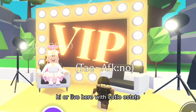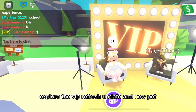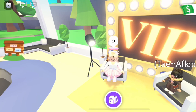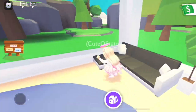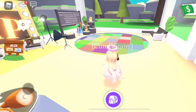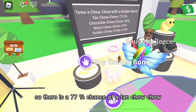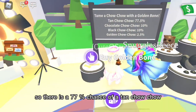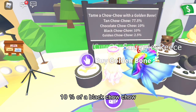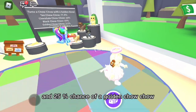Hi, you're live here with Cutie Estate where everything cute exists. We are in Adopt Me exploring the VIP refresh update and new pet. There's the new Pet Fair Chow Chow! There is a 77% chance of a tan Chow Chow, 10% chance of a chocolate Chow Chow, 10% chance of a black Chow Chow, and 2.5% chance of a golden Chow Chow.